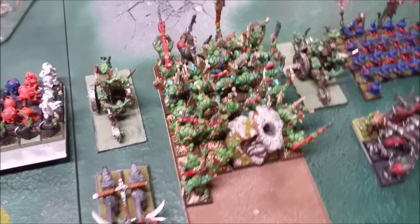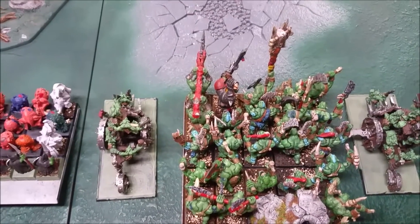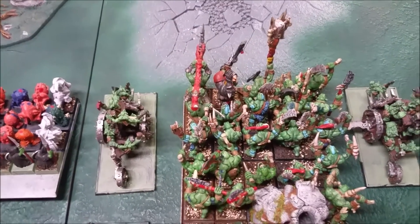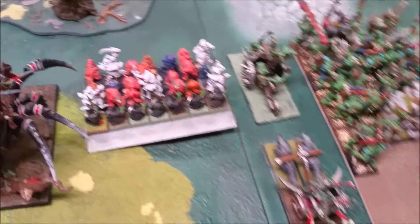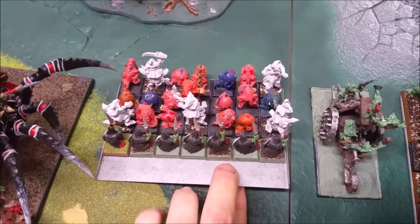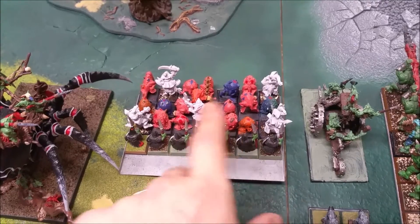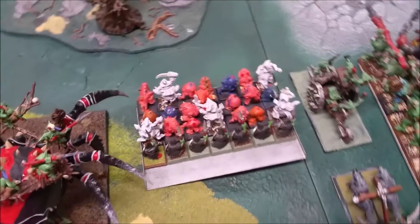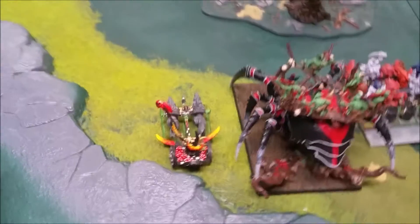30 feral orcs with spears and shields and my general who has plate armor, shield, sprout of rebirth, dragon scale helm, and the axe of battle with a speed potion. Got another scrap wagon, same as the first one, another goblin wolf chariot, 28 gnashers — they don't have cave goblins supporting the gnashers anymore so we'll just pretend. I've also got the gargantula and another goblin wolf chariot.